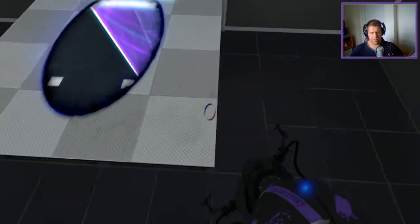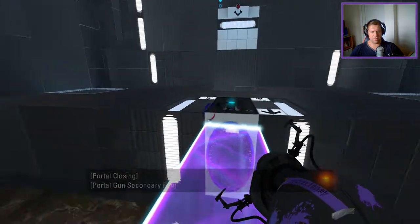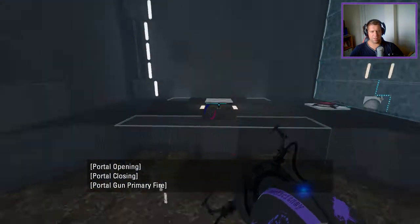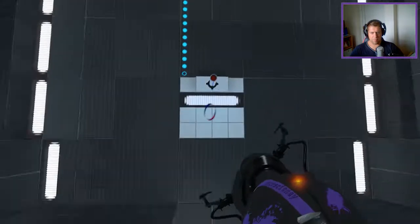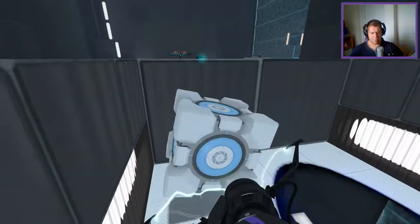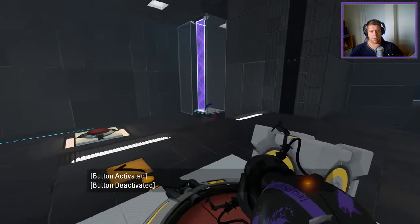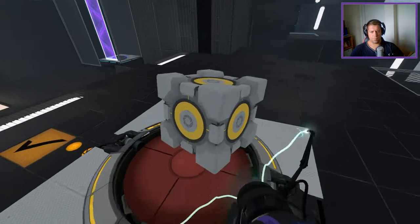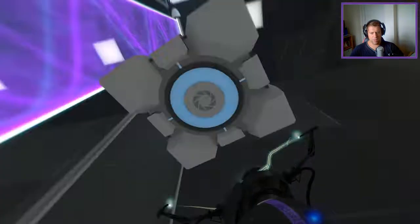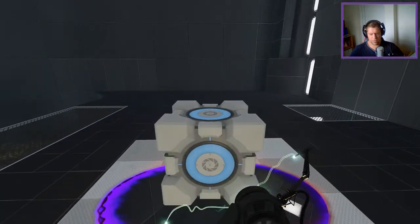Foolishly I put that light bridge facing up the right way, but I need it to be upside down — because of stuff and things and things and stuff. Next up, we are going to faith plate into that portal to press that button. What I need to do that is to do something along the lines of this.